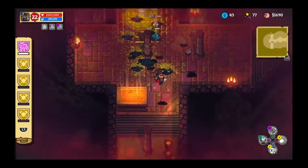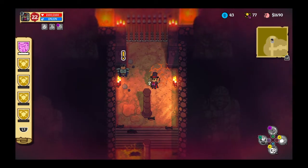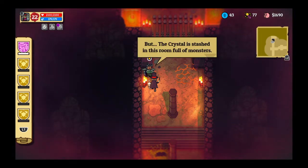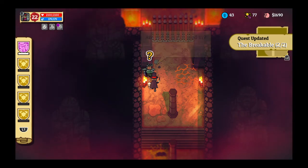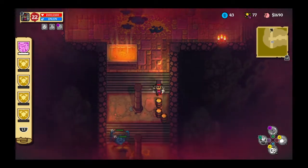There he is. 'Glad to see you! I could really use your help - we found a special crystal that may have properties that can slow down the growth of calamity fungus. But the crystal is stashed in a room full of monsters. I'm not very confident in my own abilities, but I've heard you're a good fighter. Will you help us retrieve the crystal by defeating all the enemies?' Not just yet - I want to see if there's anything down here first.